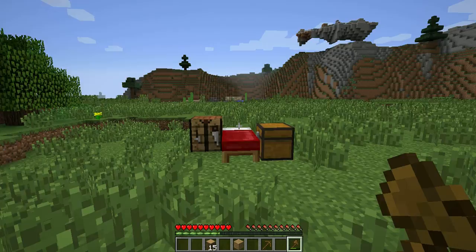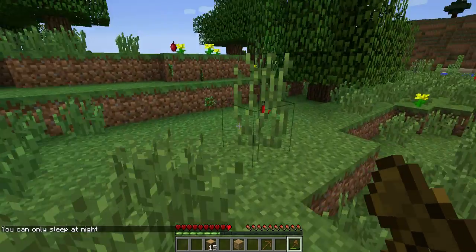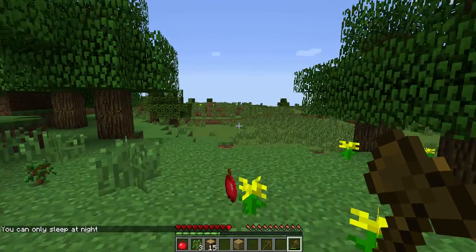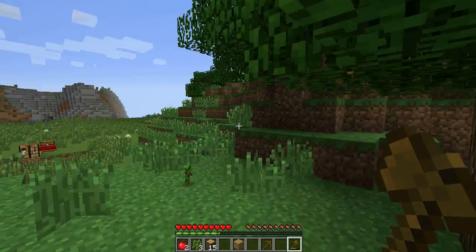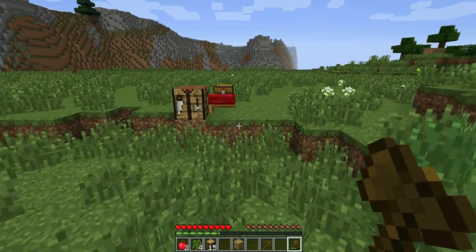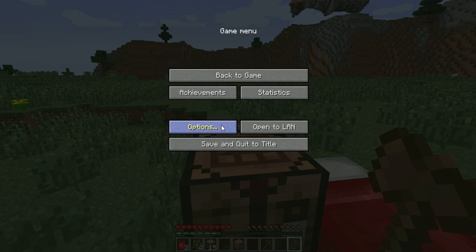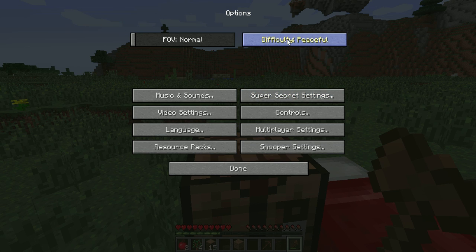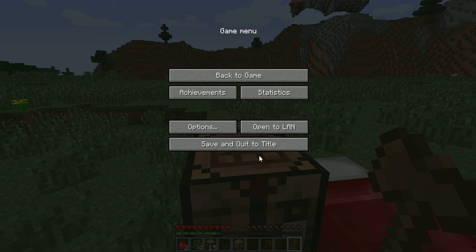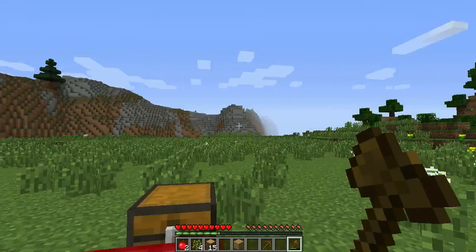A lot of beginners worry about this — if they think you're in bed, you might get killed by mobs. But that doesn't work that way; they don't kill you while you sleep. So you can sleep with no fear. You can also turn off the mobs by going to options, setting difficulty to peaceful. And you can open your world to LAN so you can invite more players. That's it for this episode, guys — see you on the next Let's Play episode. Bye!